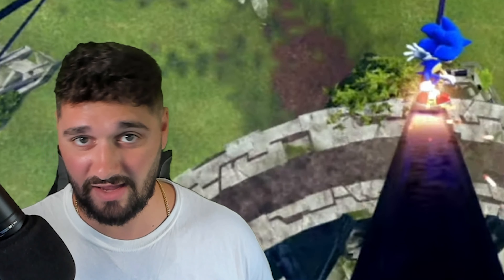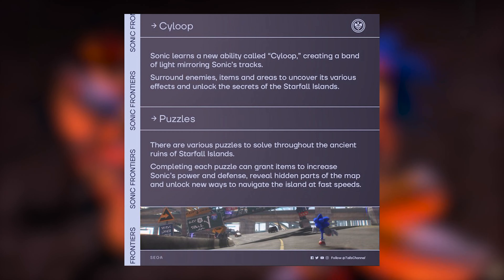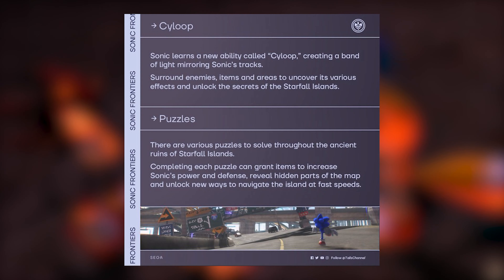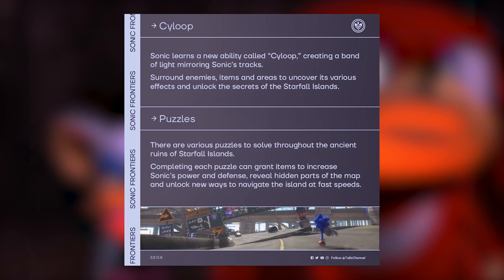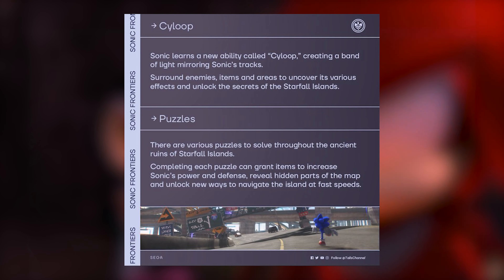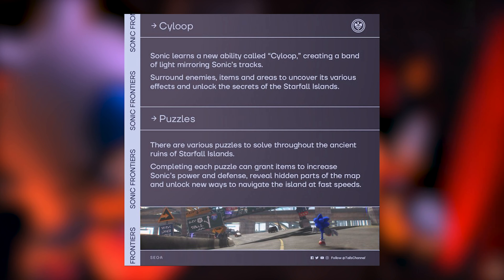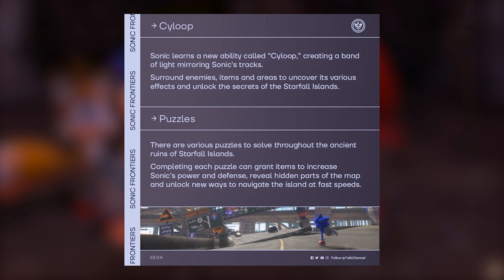We got some new gameplay information. There's a new ability called the side loop — creating a band of light mirroring Sonic's tracks, it surrounds enemies, items, and areas to uncover various effects and unlock the secrets of the Starfall Islands. There are also various puzzles to solve throughout the ancient ruins. Completing each puzzle can grant items to increase Sonic's power and defense, reveal hidden parts of the map, and unlock new ways to navigate the island at fast speeds.